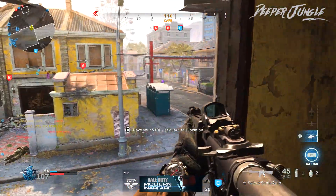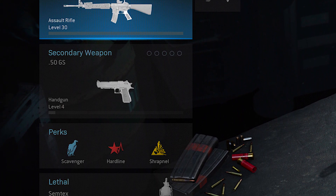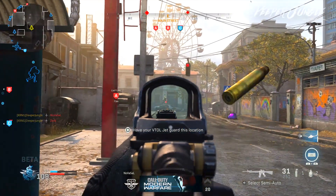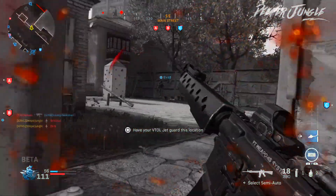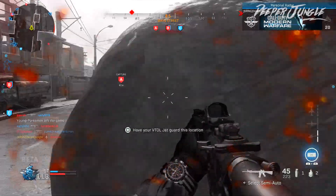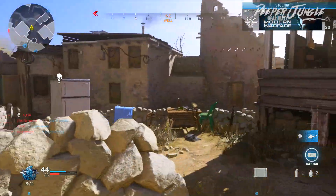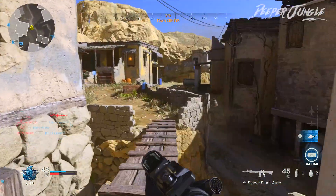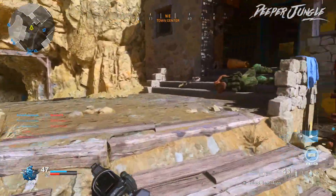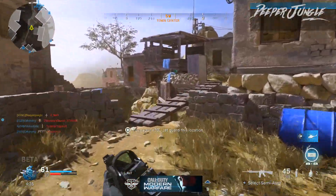Now I'm quickly going over the perk and equipment setup. For our secondary weapon, we are going to be using the Desert Eagle. Our first perk is Scavenger, which is extremely useful because it means we don't have to worry about running out of ammunition. Our second perk is Hardline, making it a lot easier to get our killstreaks. And for our final perk, we are going to be using Trap Null. For equipment, I'm using a Semtex grenade as well as a Flash grenade.